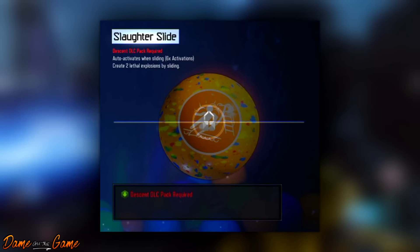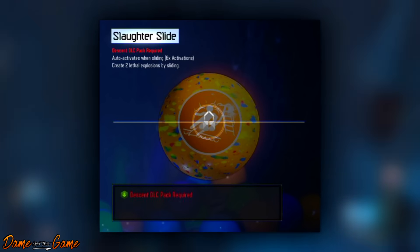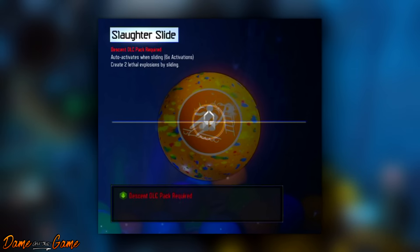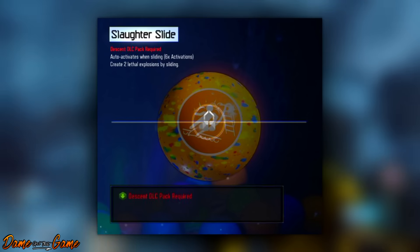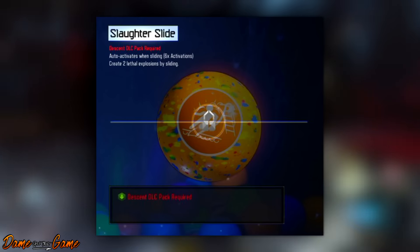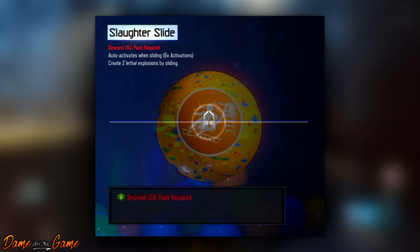Why did they take PHD away? What's wrong with you, Treyarch? But at least we got a little something here. This is going to be a lot of fun, although I would probably accidentally trigger it quite a lot since I tend to G-slide everywhere when I'm playing Zombies.